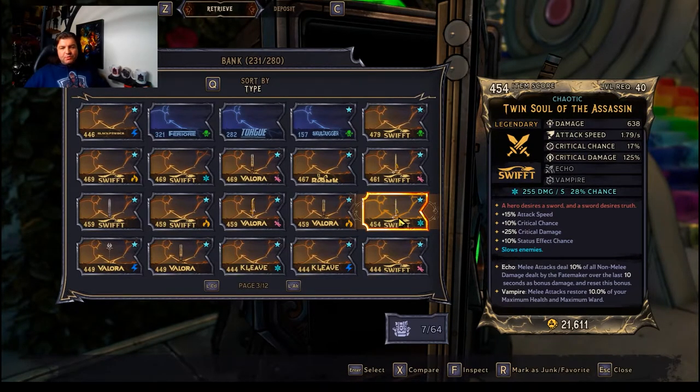Here's another weapon — the Twin Soul of the Assassin. This one's even more crit focused and has a 17% base crit hit chance. So any crit hit chance you get is going to be more valuable on this weapon. Certain weapons are more agile and crit focused, so make sure you look at your weapons and see if they have any innate crit hit chance bonuses or higher natural bases when calculating whether you're going to go for a crit hit build.